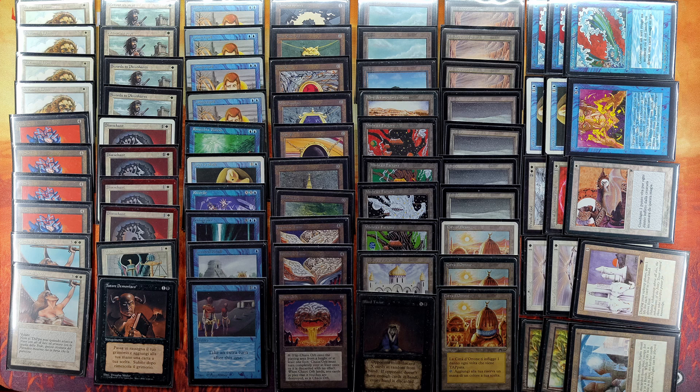You can even copy a Mishra's Factory should you need more of those. For fast mana this deck runs the full package of all Moxen, Black Lotus, and Sol Ring. Then you have card draw with Jayemdae Tome and of course the multi-tool Chaos Orb. You also get the black splash with Demonic Tutor and Mind Twist.